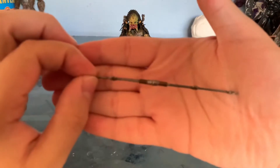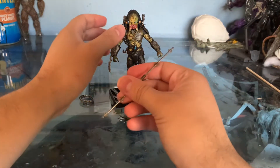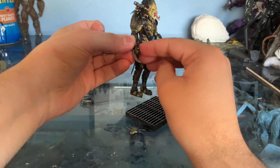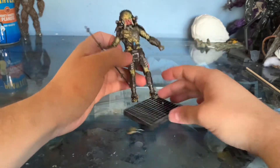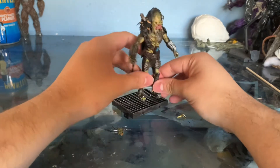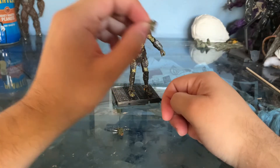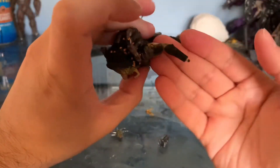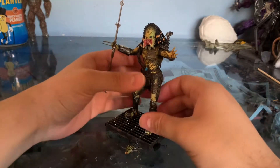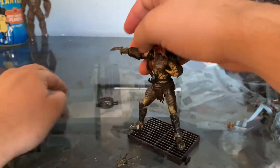Next is the combi staff, which you can just put into one of the cup hands he has, and it goes in there pretty well and holds nicely. Overall a pretty decent accessory count — I wish he had the little gun he crafts at the end of the movie, but regardless he still has the plasma casters and the backpack. He also comes with extra hands: one holds the shuriken, and one is just an open hand. I also tried to show you that there's armor under the sleeves, which is really cool.